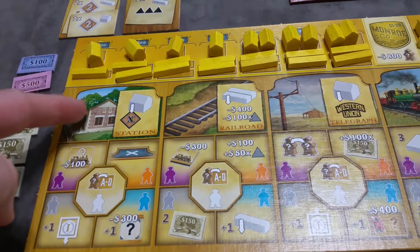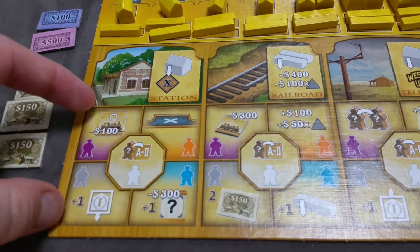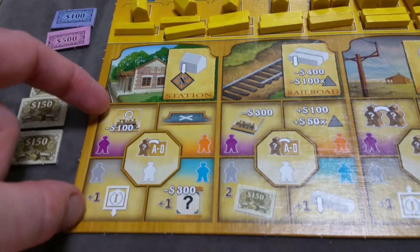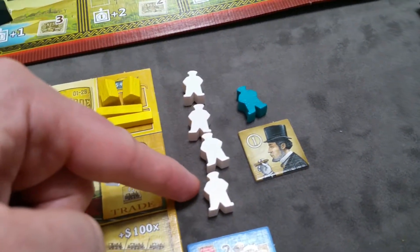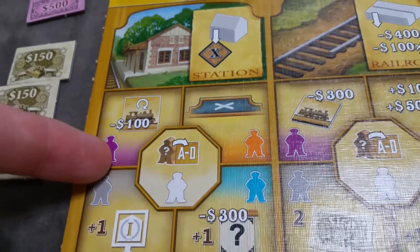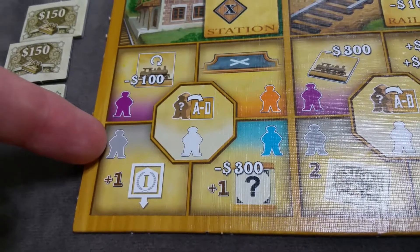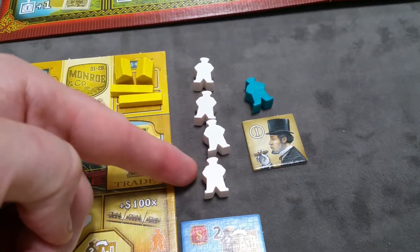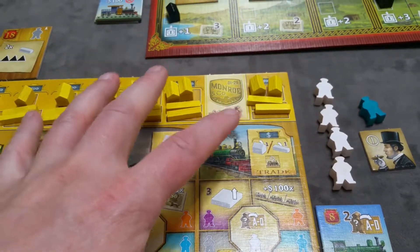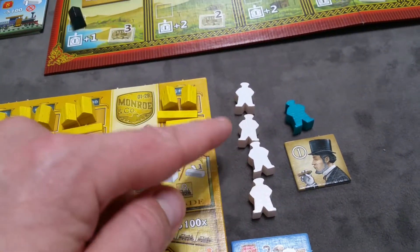A big part of the game is determining which type of worker to use for the action, because in addition to taking the base action, the type of worker you choose will enhance or provide bonuses to the standard action. The colored workers — purple foremen, orange accountants, gray negotiators, and blue engineers — each have specialties versus the white unskilled workers. Also important: at the end of your turn, you can never have less than four workers total on your board or in your supply.